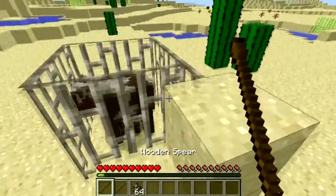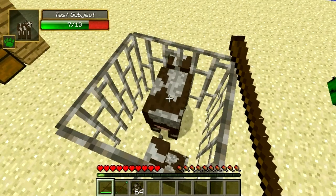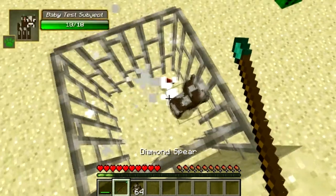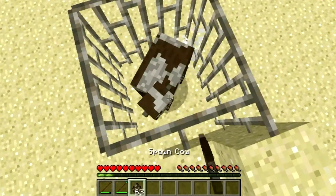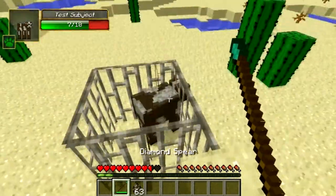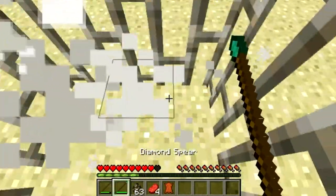Now we have our test subject here. With spears, you do three hearts of damage — regular spears. While diamond does six. However, if you throw them, it does the same thing but you can pick it up still, which is very nice.